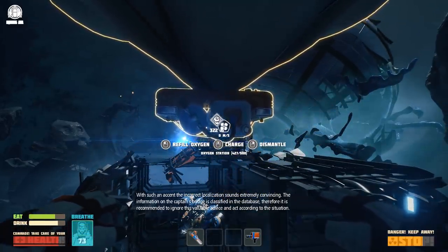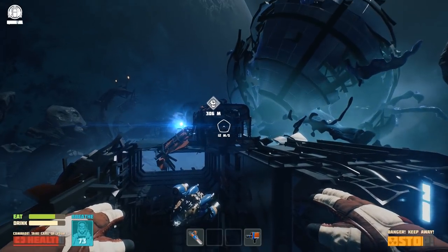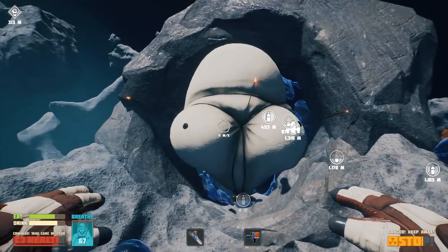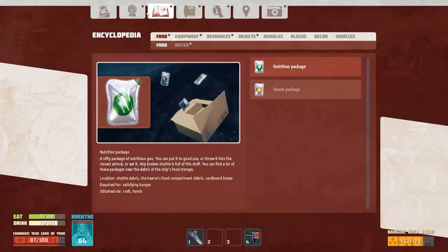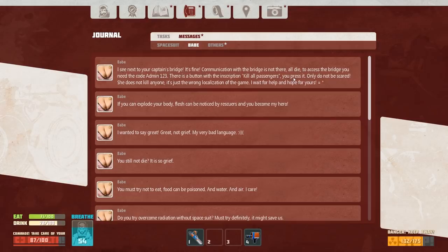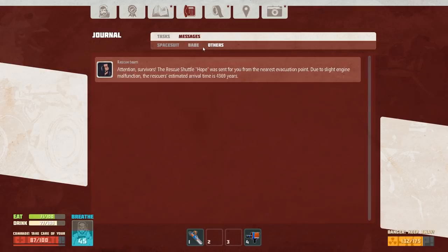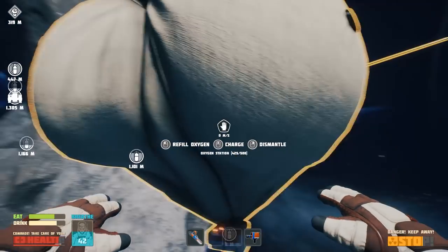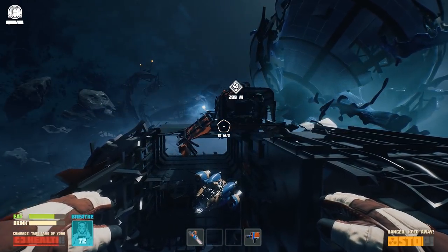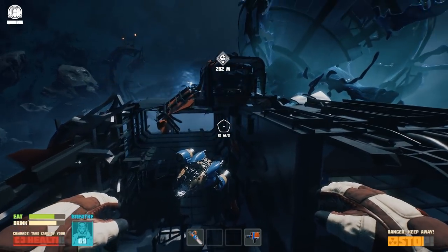I want to read that, but unfortunately it went away too fast. Let's go actually read this. It was messages. From Babe: 'Kill all passengers if you press it, only do not be scared. She does not kill anyone. It is just the wrong localization of the game. I wait for help and hope for yours.' I hate the fact that it does not pause while you're in the menu, because I want to actually be able to read messages and stuff that I've missed.